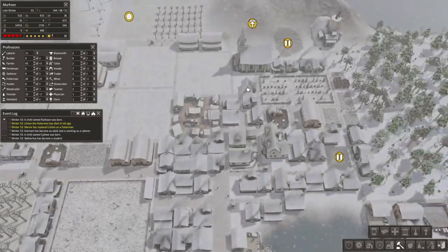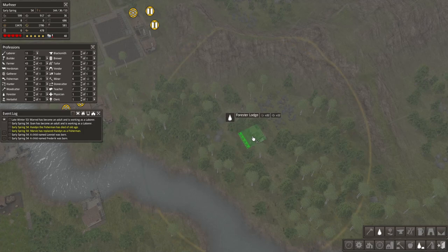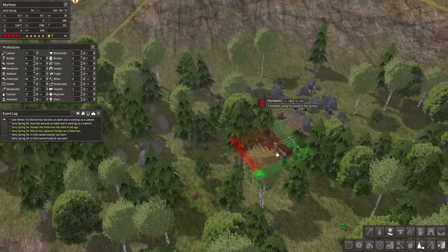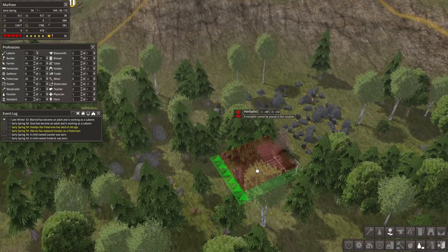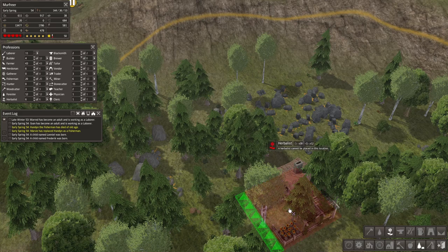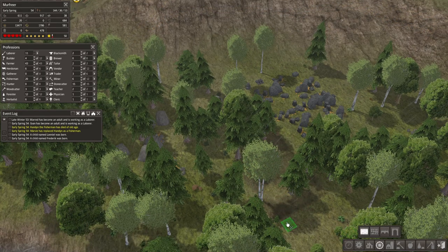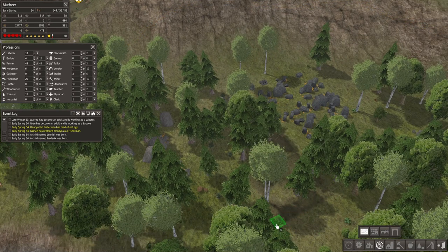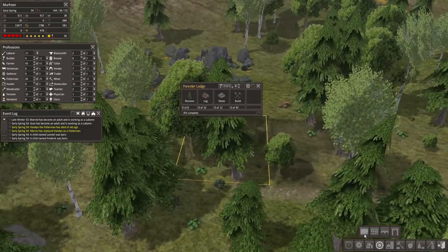I placed another forester's lodge and an herbalist because we need more ways of getting wood and herbs for the general health of our citizens. We also need more forester's lodges to automate getting wood.